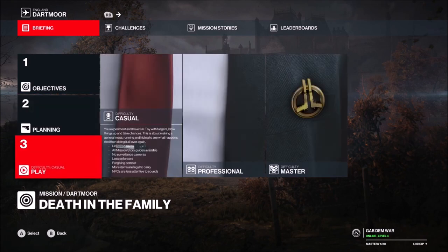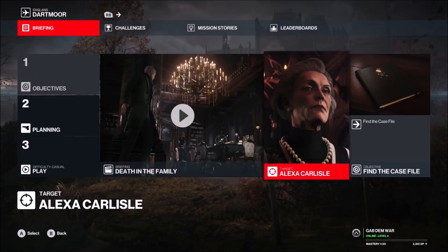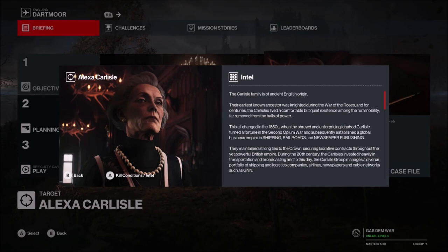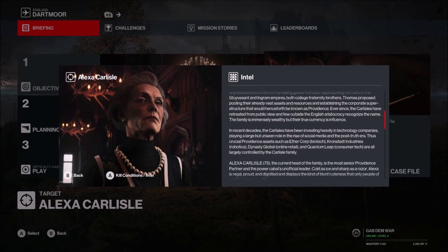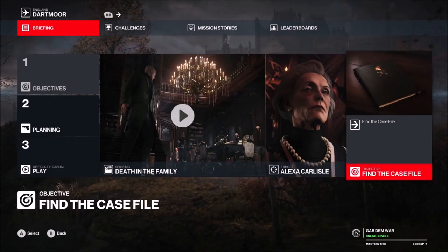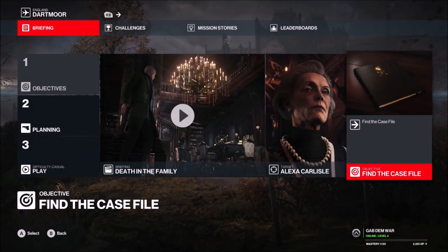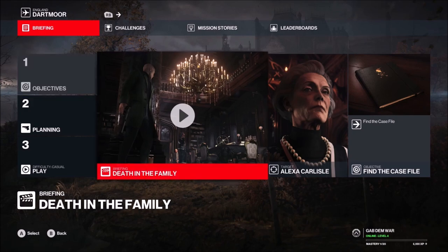Our objective is to kill Alexa Carlisle. The Carlisle family is of ancient English origin. We need to kill her and find the case file. We're gonna try and do all of this — let's do the briefing first.